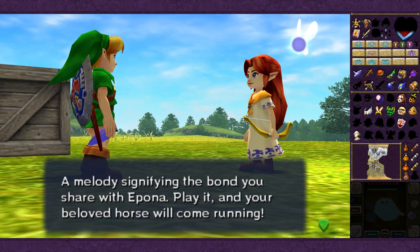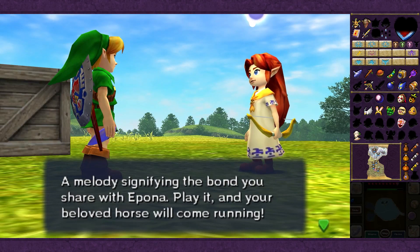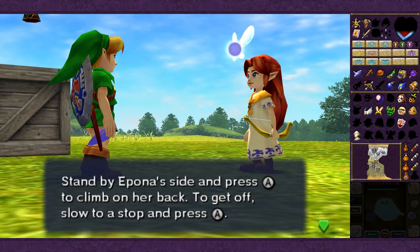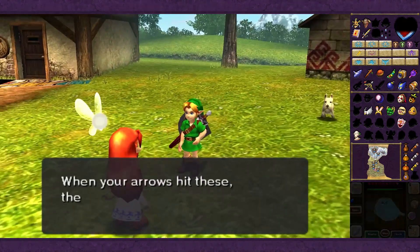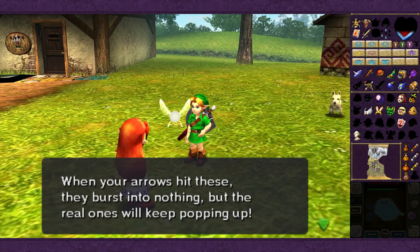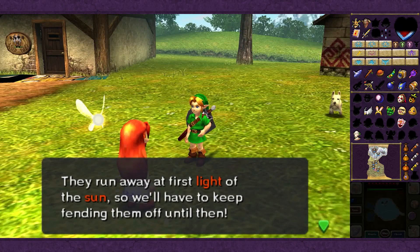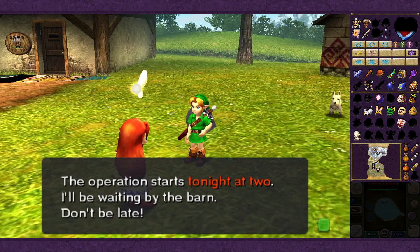It's Epona's Song - a melody signifying the bond you share with Epona, so much so that you lost it. Play it and your beloved horse will come running, even though there's apparently a massive brick in the way. When your arrows hit the ghost balloons, they burst into nothing, but the real ones will keep popping up. If they get in the barn, we lose. They run away at the first light of the sun, so we'll have to keep fending them off until then. The operation starts tonight at two - she'll be waiting by the barn.